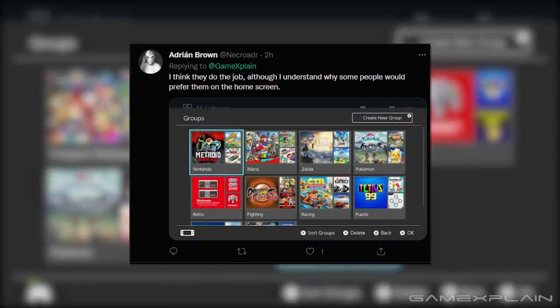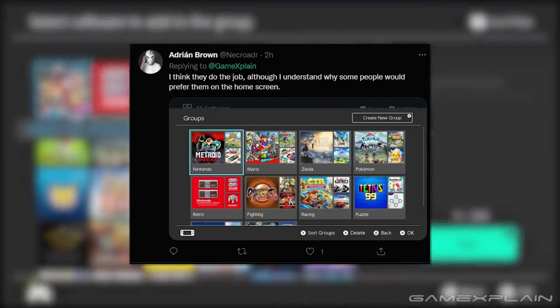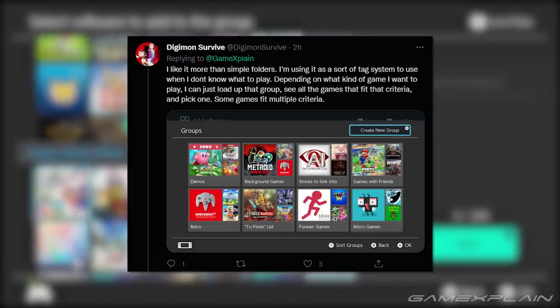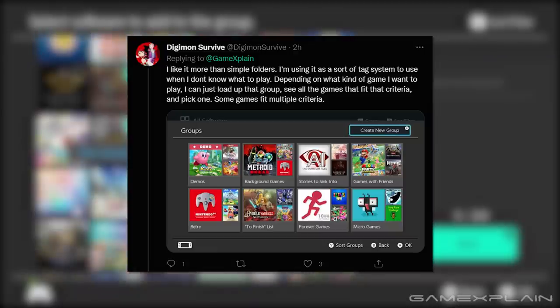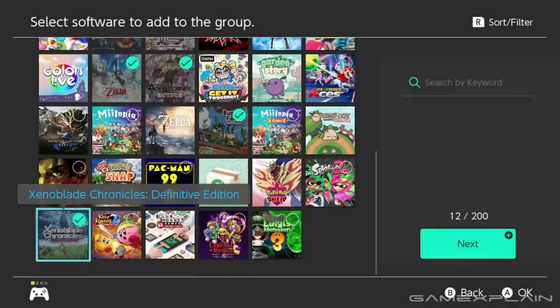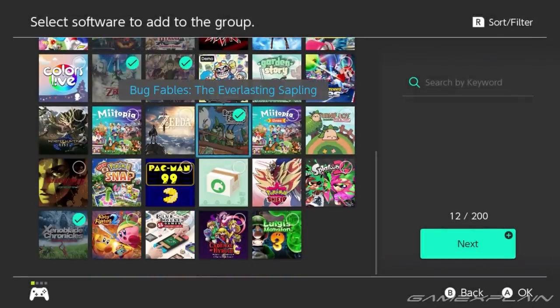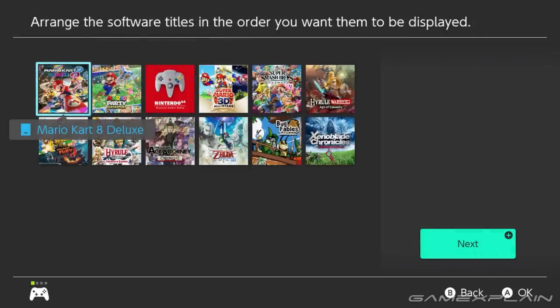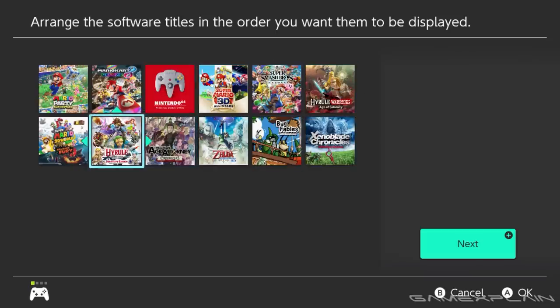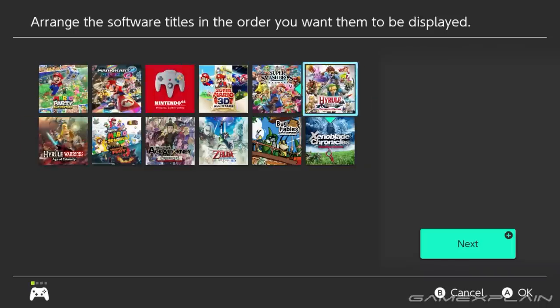Next from Adrian Brown, saying: I think they do the job, though I understand why some people would prefer them on the home screen. They have theirs broken into Nintendo, Mario, Zelda, fighting, racing, and more — and it's really nice seeing how people are choosing to organize these. Next from Digimon Survive, saying: I like it more than simple folders. I'm using it as a sort of tag system for when I don't know what to play — depending on what kind of game I want, I load up that group, see all the games that fit, and pick one. Some games fit multiple criteria. And yeah, that's exactly right. If you have friends over and want multiplayer games, you just open that group and see all your options right in front of you.